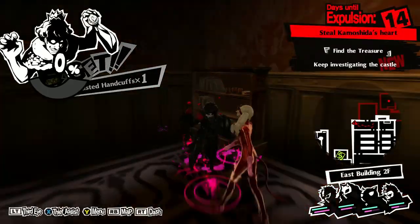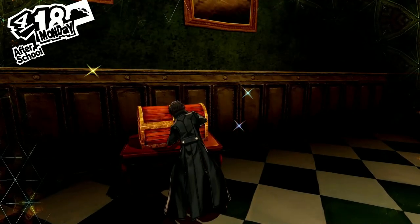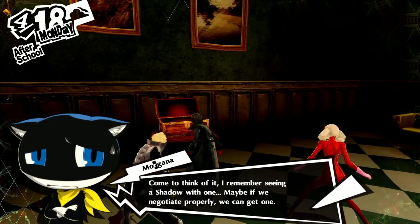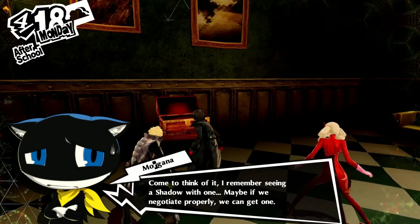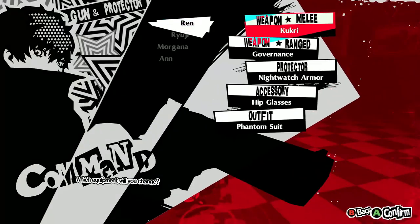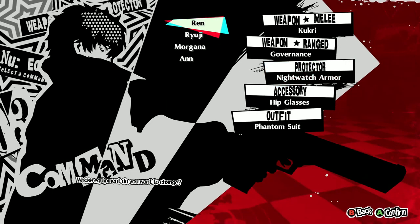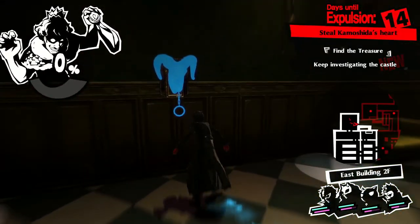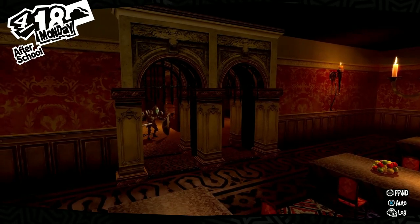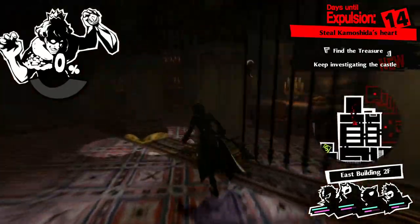We got some search items — rusted handcuffs. Anything with a gold label is a treasure; you can sell it to EY for some cash. We also got ghastly gear from a treasure chest. Morgana notes we should get it cleaned. There's a coin laundry near LeBlanc — dirty clothes can't really be equipped because their stats are terrible, but if you take them to the laundromat, you can make them into better gear. After pulling the last lever, all the remaining bars open and you can explore this room freely.